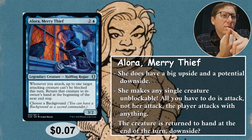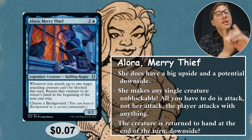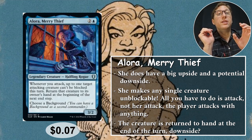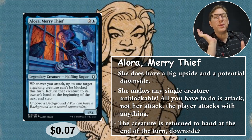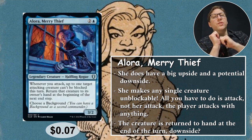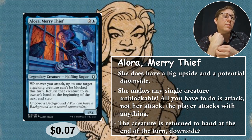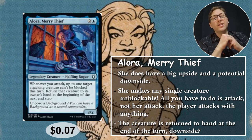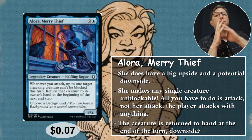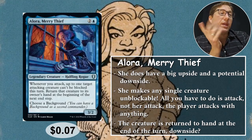One creature can't be blocked when you attack — not when she attacks, when you attack. The creature going back to your hand might be a downside or a benefit. If you've got something where you want to keep doing ETBs, or a way to cheat creatures into play easily, this can be extremely useful. In an ally deck, you could return the ally to your hand and keep playing it, activating all of those ETBs over and over. It would be brutal. Seven whole cents — amazing.